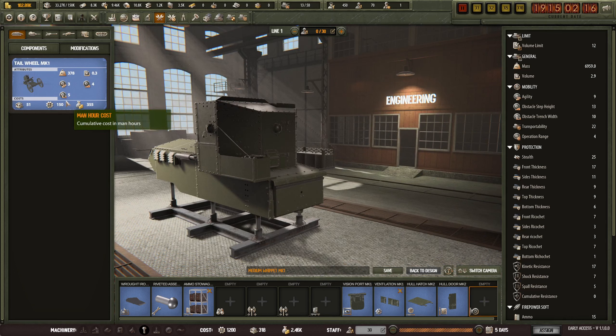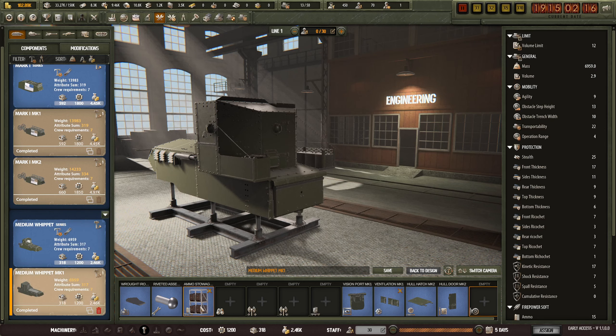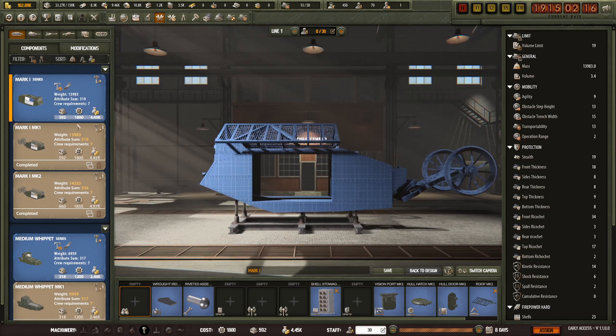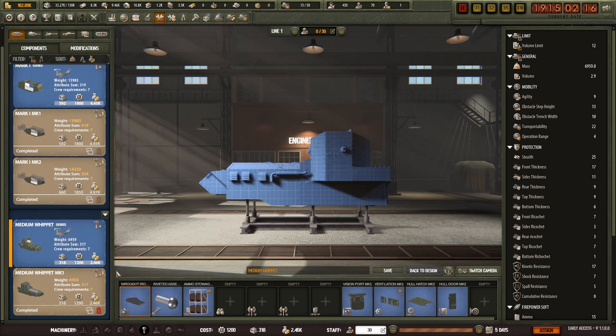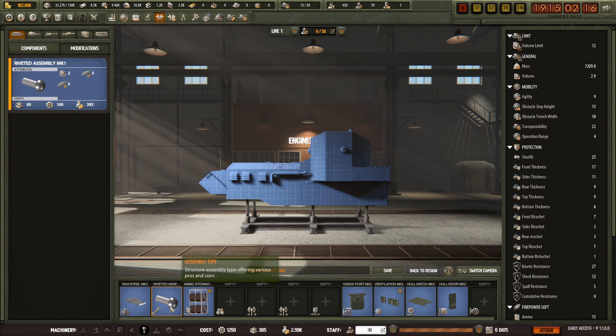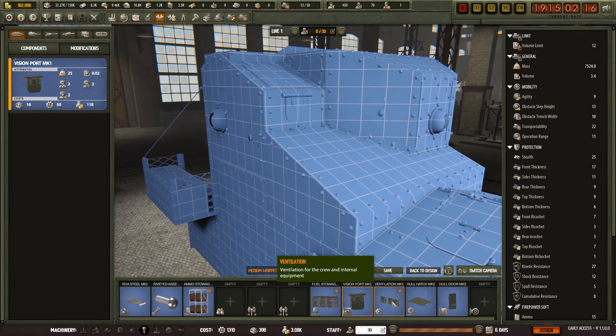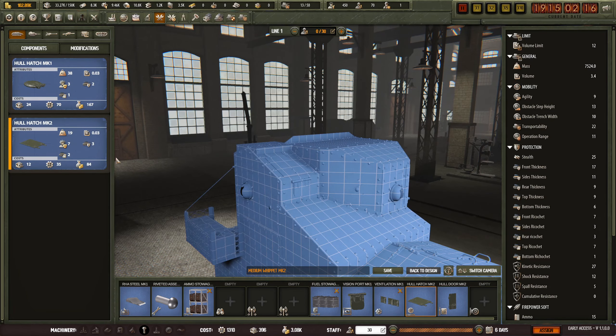Why can't I assign this? Why can't I do anything here? Am I in the wrong - no, I'm in engineering. Ah, I was on the wrong one. Alright, fuel storage, vision port Mark I, ventilation Mark I, hull hatch Mark II.